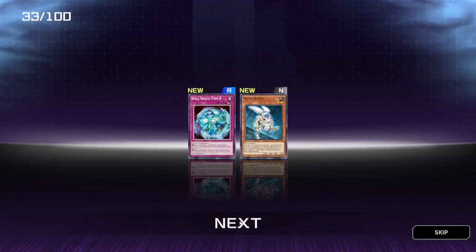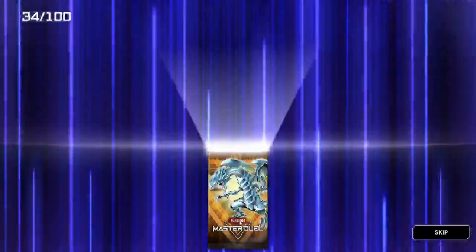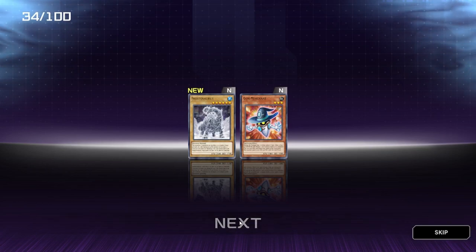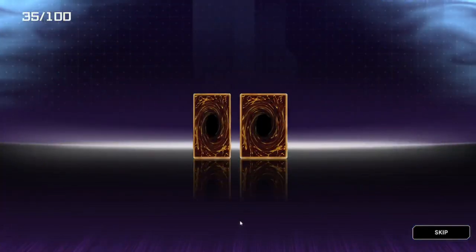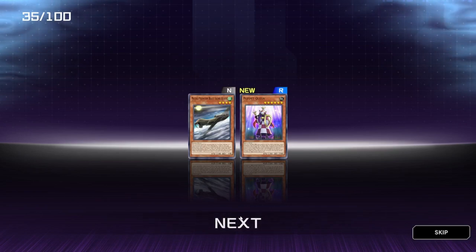We've got a foil — Spell Shield Type 8 and Mecha Bunny. Frostosaurus, nice. And we have a Gem Merchant. Mecha Phantom Beast Saber Hawk, and we also have a Puppet Queen — not too bad.